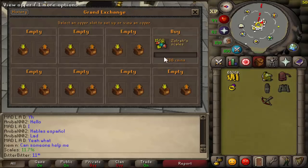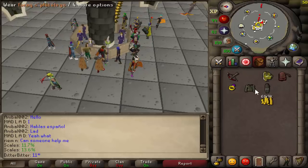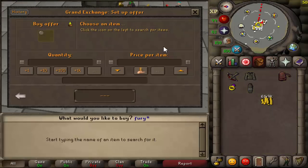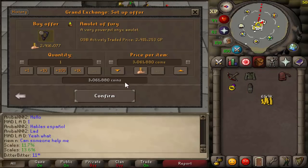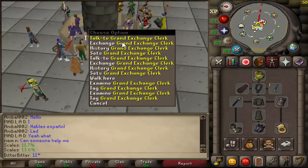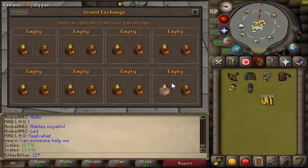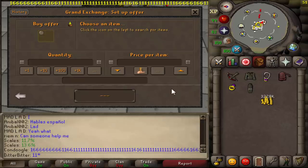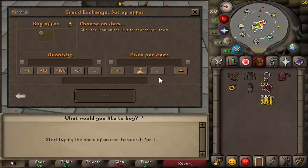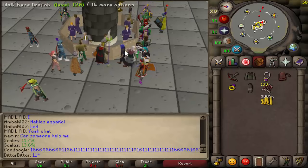I'm also going to get a fury. I wanted to get a mage book but I just can't afford it yet - I want a mage book and a DFS switch but just can't do it. So I'm going for the fury, and then the mage's book can be the next upgrade after that. We just spent 3 mil on the fury. I also need to buy the opal dragon bolts enchanted for this crossbow. Get a couple hundred of those. I still want to get my tentacle whip back - I don't know if I can afford it with this money.